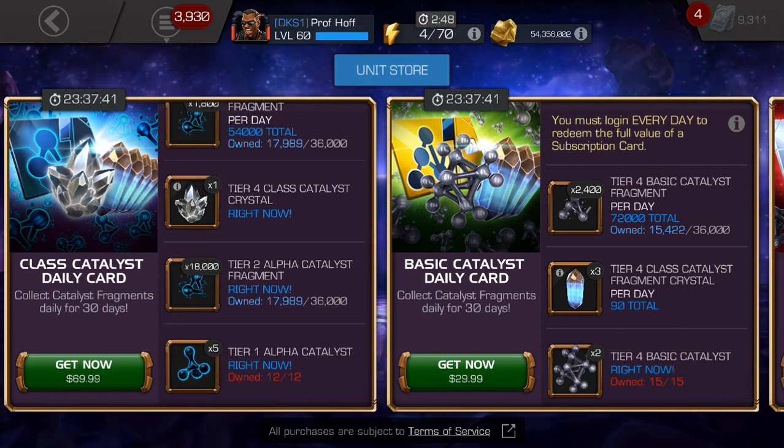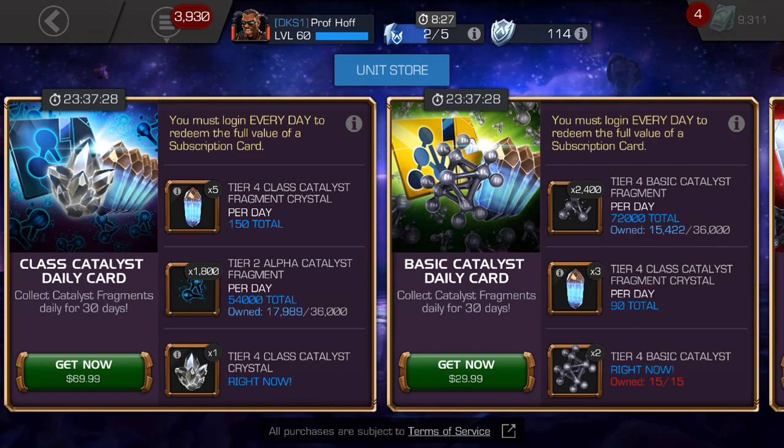On top of that you get 5 Tier 1 Alphas, specifically geared toward taking a 5-star up to their next rank. So you get 2 fully formed Tier 2 Alphas over the course of a month for $70 — that's the best deal we've seen for a cash card. Yes, $70 is still a lot of money, and most likely December and January calendars are going to give us a fully formed Tier 2 Alpha for free. But looking at opportunity cost, I think this is at least a B-plus value, maybe even A-minus.